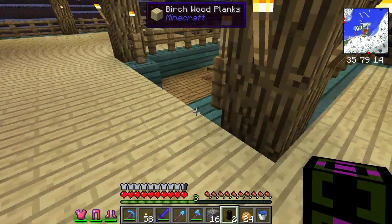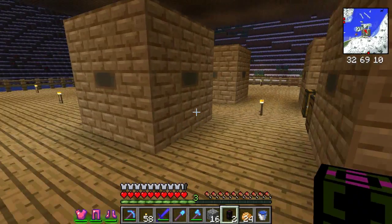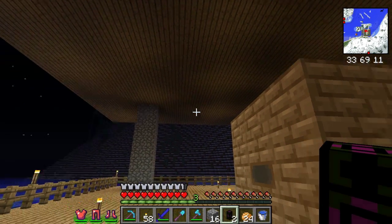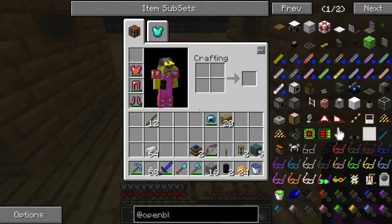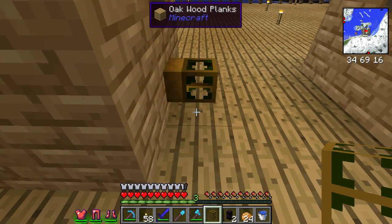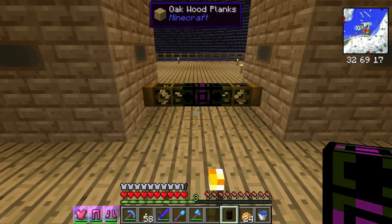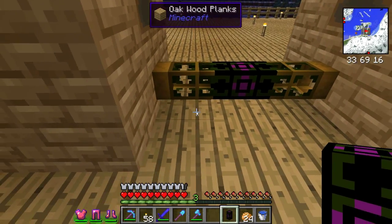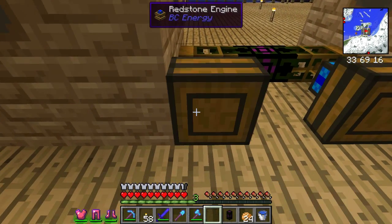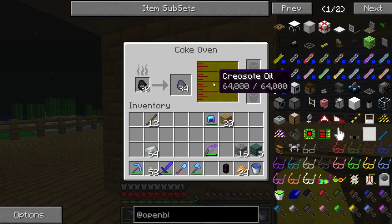The next project is we're going to finish automating these two coke ovens down here. I've got four coke ovens now — I'm going to use coke to power the two steam engines for my Thermal Expansion setup. I also use it for a couple of dynamos at the quarry — I keep calling them engines, but they're actually called dynamos for Thermal Expansion. I've got two wooden pipes feeding into this void pipe — these are fluid pipes. I'll throw a couple of redstone engines down and a lever.